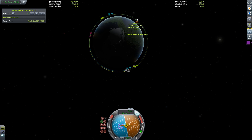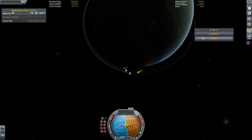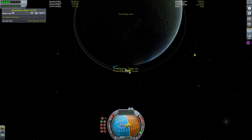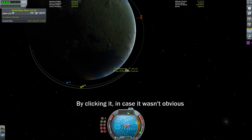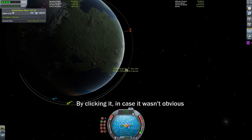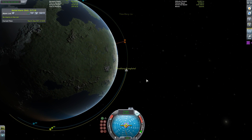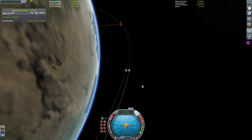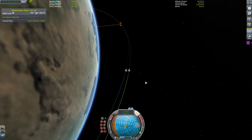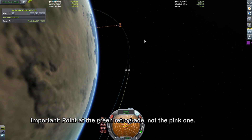If you need to, use your RCS thrusters to fine-tune the separation. Warp closer to the intersection. As you do, change your velocity reading to target mode. Your prograde and retrograde nodes will change to reflect your trajectory in relation to your target vessel. You'll also see two new nodes appear which point you directly towards and directly away from your target. Point your ship retrograde in preparation for the final burn for rendezvous.